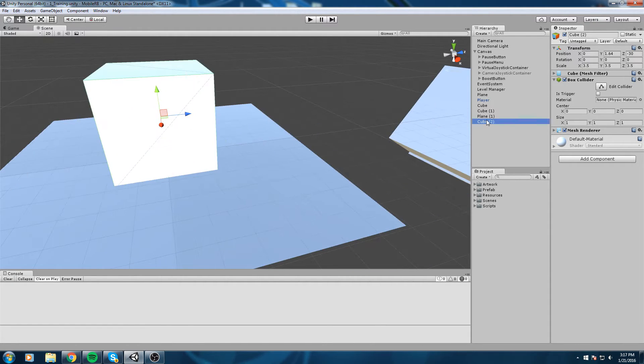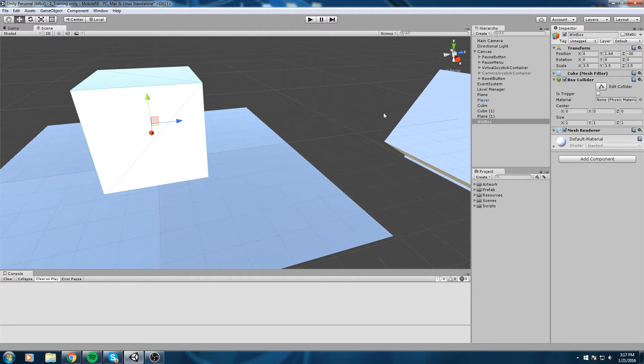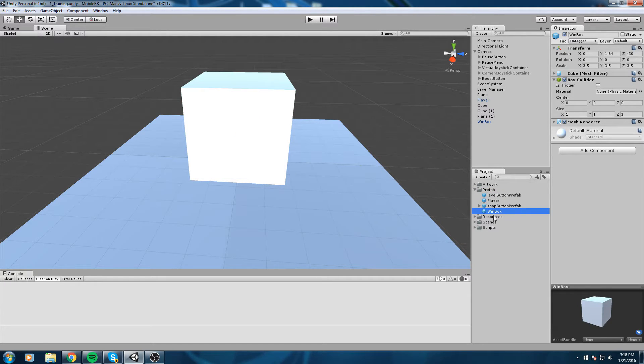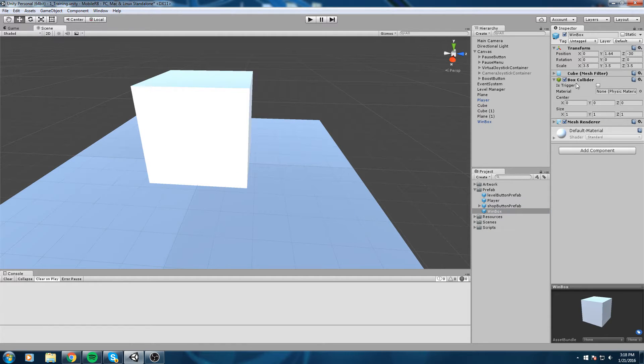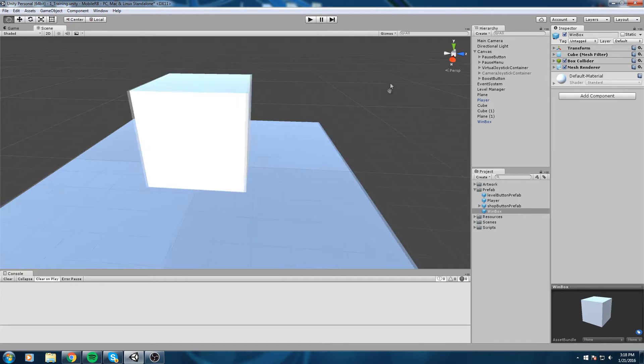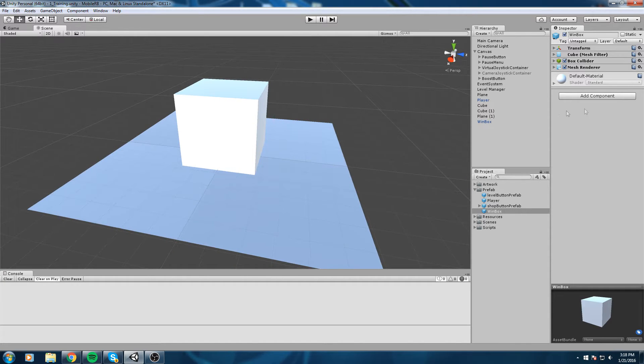Let's create a prefab of that - I'm going to call this win box. Every level is going to need a win box somewhere, so I'll drag and drop it into the prefab folder. Now we have a win box. That win box also needs a victory script, so let's go to Add Component and add a win box script.